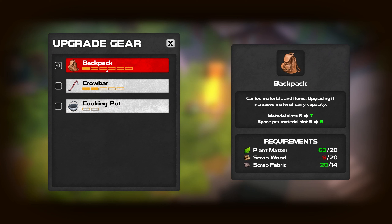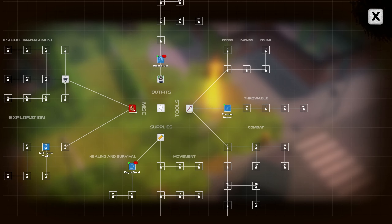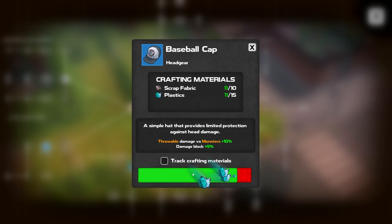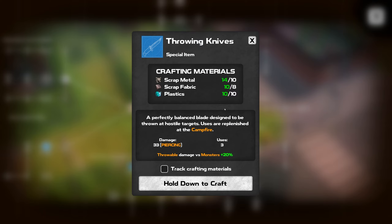But it seems like finding more might be a good way to go because you can always upgrade things. We're pretty close to being able to upgrade the backpack. You can upgrade the cooking pot as well. We have some new inventions: we can invent the baseball cap — a simple hat that provides limited protection against head damage — it gives us additional throwable damage and damage block. We'll find more materials. And our throwing knives can be upgraded too.